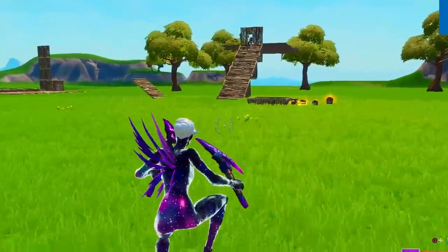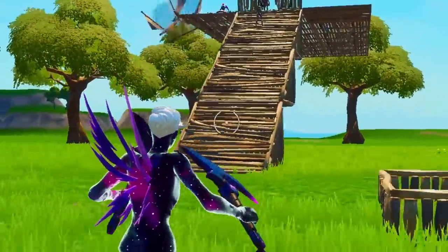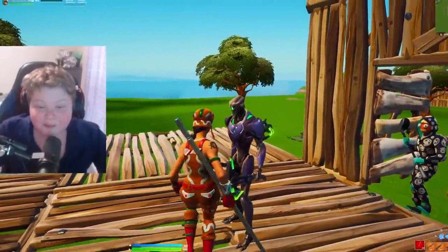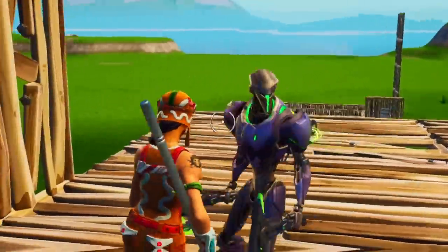Now I'm completely in disguise and the trooper's going to have no idea that I was secretly just the pink gold trooper. Let's join back to this fashion show and see if I can actually win. He's going to have absolutely no idea what I just did. Wait, what the heck is this skin? I've never seen this skin before — is this like an unreleased skin that isn't even in Fortnite? This is actually insane.